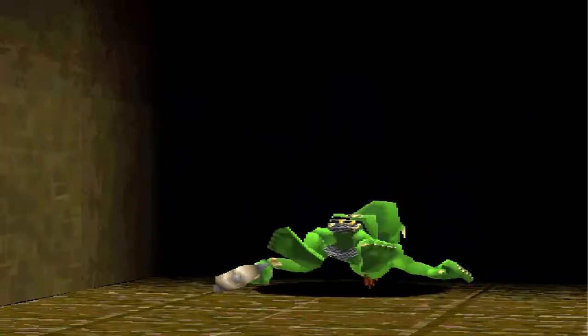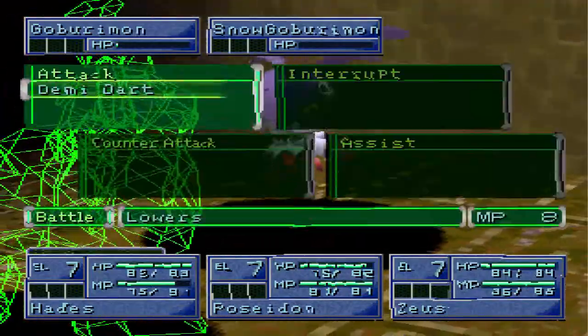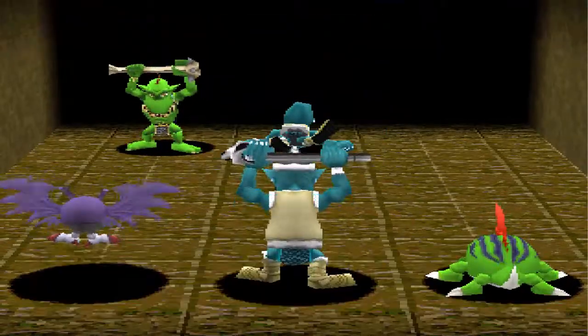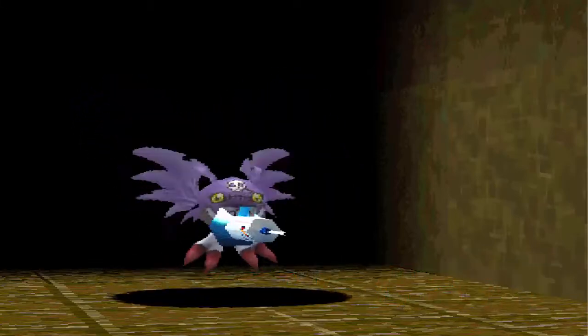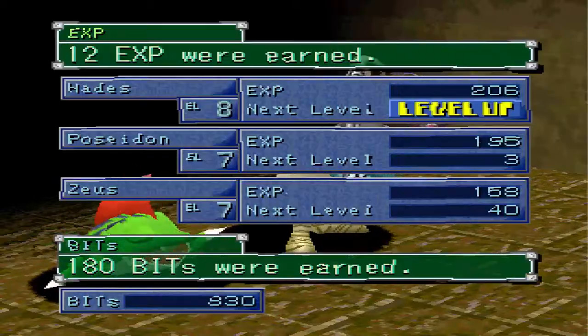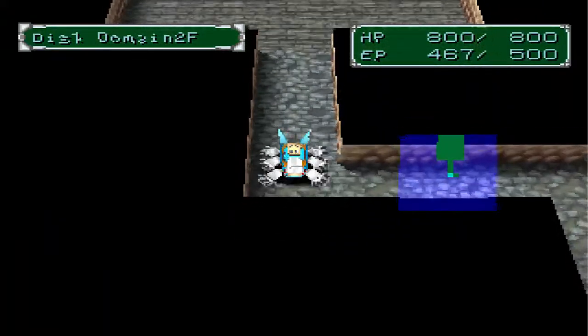Only 11 damage — maybe not strong enough. We'll just attack again and guard. He might do Life Shield again — if he does that'll be annoying, but there's no stopping it. He saves 8 damage using that move, which does no damage itself. It's handy if the player has an attack that hits all foes, but in a one-on-one it's not useful at all.